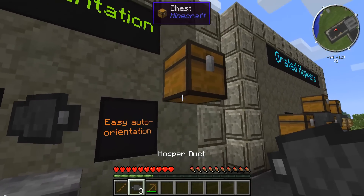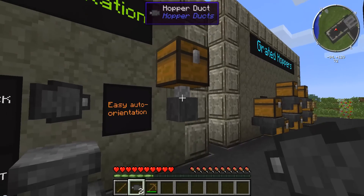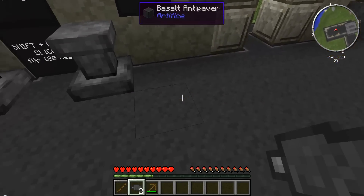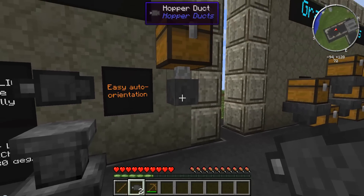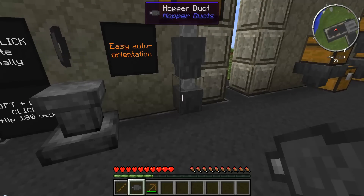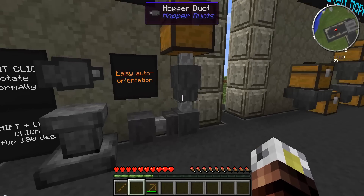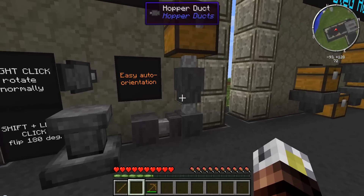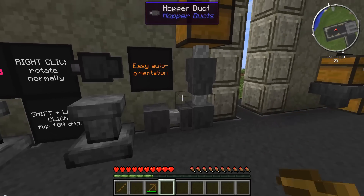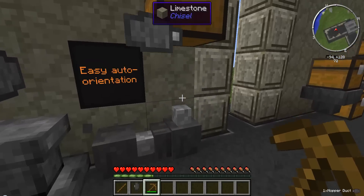These things orient themselves to whatever they're attached to. So if I shift and click against this chest, it'll orient itself to aim into the chest. The awesome part is they'll also orient to each other. So instead of having to break apart the floor and try to aim upwards into this hopper duct, if I just slap it right there, it says the wall's not valid but this hopper duct above me is. Same thing here — the wall's not valid but the hopper duct next to me is. It'll automatically try and attach to a valid inventory. Now when you're trying to break them, you can't use your hand or you'll lose it. So you have to at least use a wooden pickaxe, and that lets you get the hopper duct back.